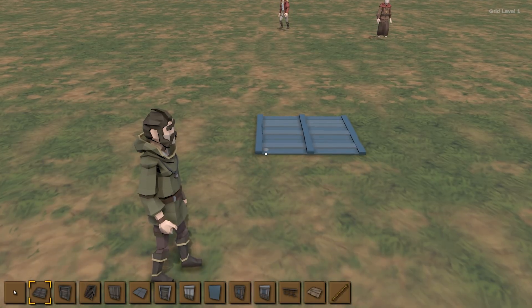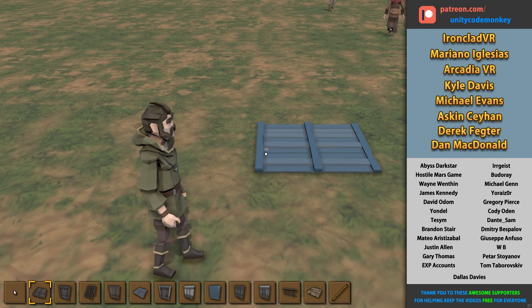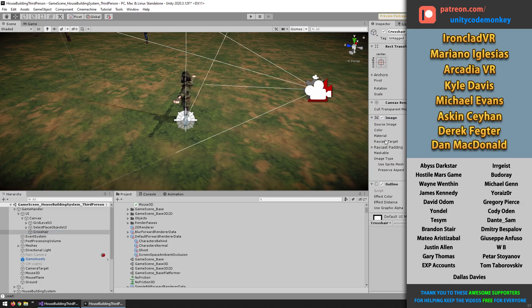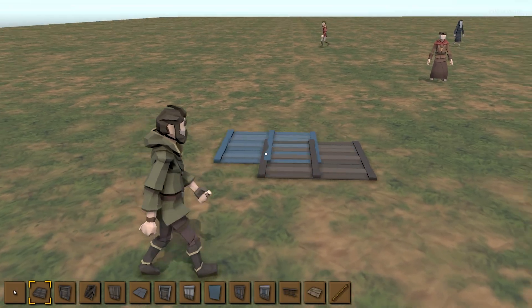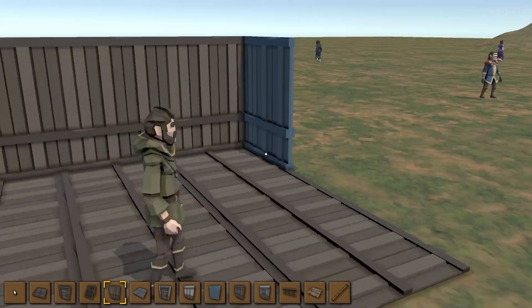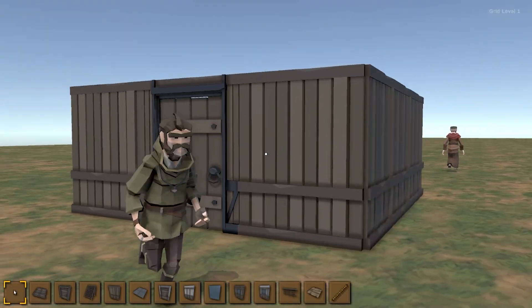And now if I click, there's actually a minor issue. The issue is that the click tests if there's nothing blocking it on the UI, but right now there's a crosshair right on top. So that's an easy fix — just go up here into the UI, find that image, the crosshair, and just disable the raycast target. That way it won't block anything. So now here I am, press the button, click, and there you go — now I'm placing down objects just like that.